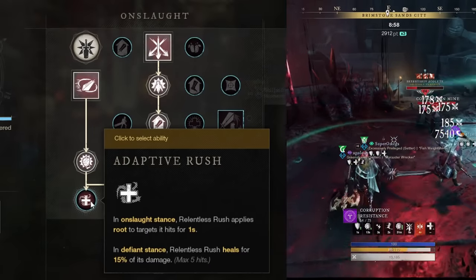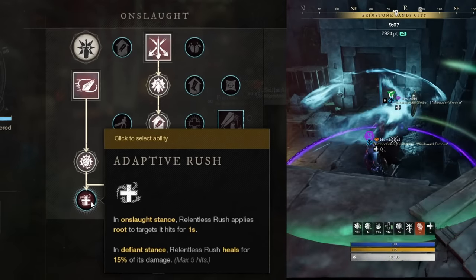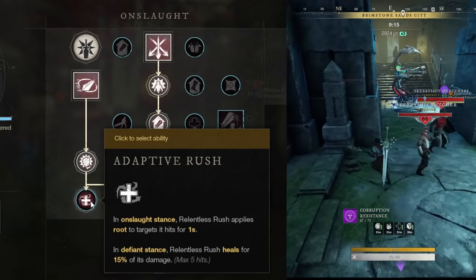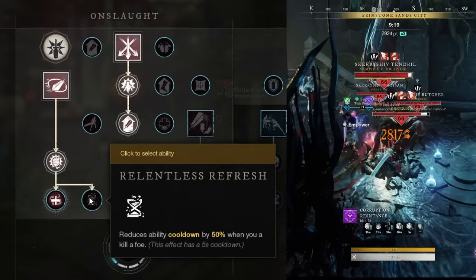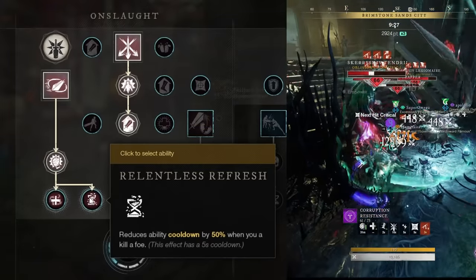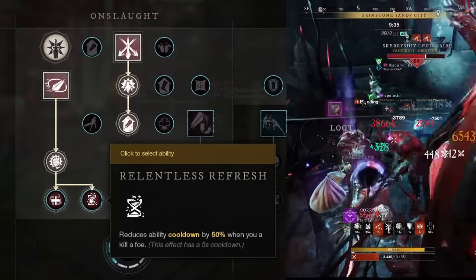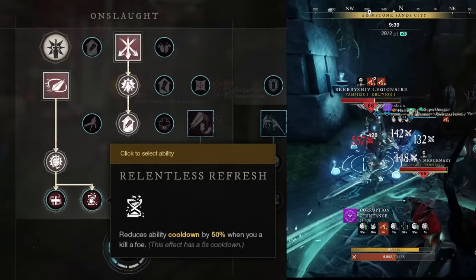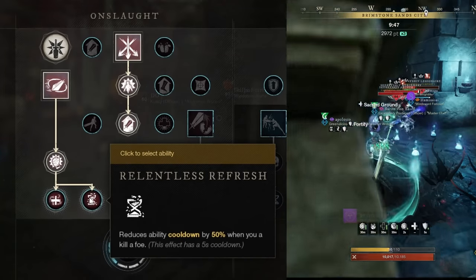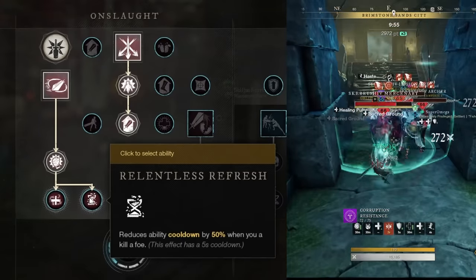In the third row we have Adaptive Rush, which applies a root to the target you hit while in Onslaught Stance, or while in Defiance Stance, heals you for 15% of the damage dealt. I think this one is somewhat skippable in PvE, though the heal can be nice in solo PvE; at the same time it's a very strong perk in PvP. The Relentless Refresh perk, on the other hand, is extremely strong in PvE — it reduces the ability cooldown by 50% when you kill a foe, with a 5 second cooldown. This doesn't mean you have to kill them with Relentless Rush; you can kill them with anything and that cooldown will still be reset. So that also means you keep the Empower up way more, contributing to Blade Honing — a super strong perk overall that you will constantly see being refreshed in any dungeon.